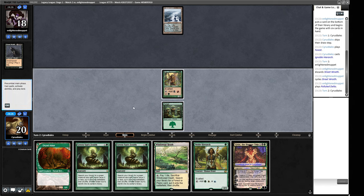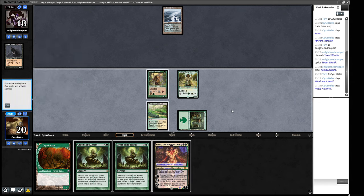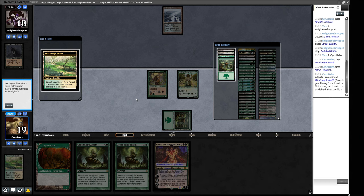Do I want to play Grist into a Daze? I don't think I do. We play out the Windswept Heath and a Noble Hierarch. We could try and force a Daze out by tutoring for the Elvish Reclaimer right now — I'm not really sure I like that though. The other option is to attack for two, which has its own problems because our opponent is trying to lower their life total for Death Shadow. I've convinced myself to try a Green Sun's Zenith here — we need to get a Bayou.